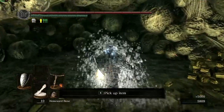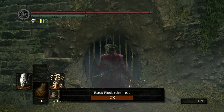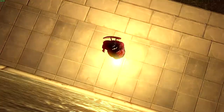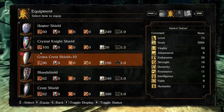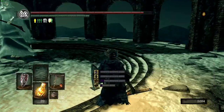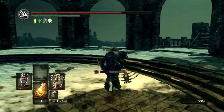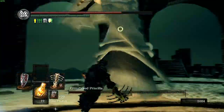Now that I'm done with that area, I kill Quelaag's sister and the Darkmoon Knightess for their firekeeper souls and get my flask to plus 6. Next is the Painted World and Crossbreed Priscilla. The Ring of Fog helps us get through the enemies without too much trouble. I start by equipping bleed resistance boosting items and start the fight. It's a bit tough at first since I need a free-aim hit on an invisible target, but three hits breaks her invisibility and makes the rest of the fight child's play.